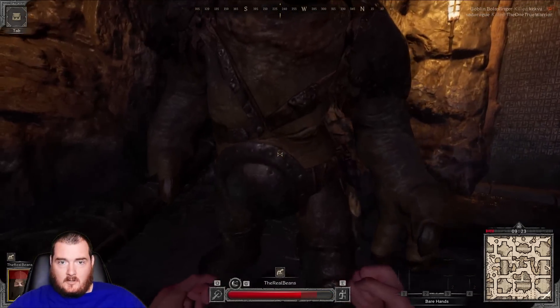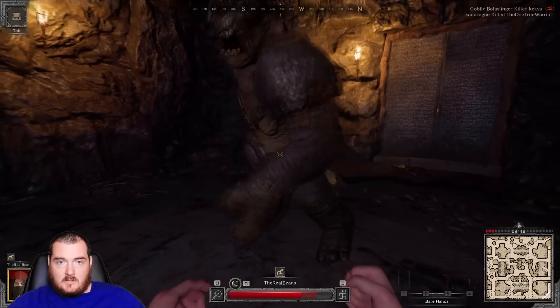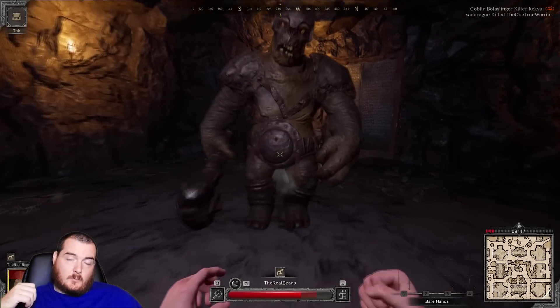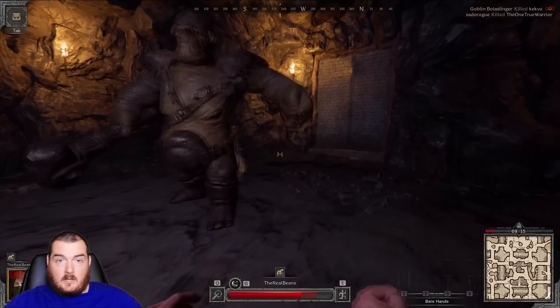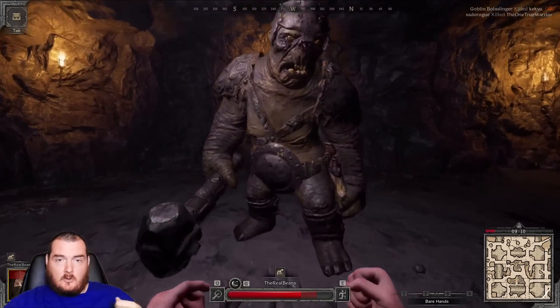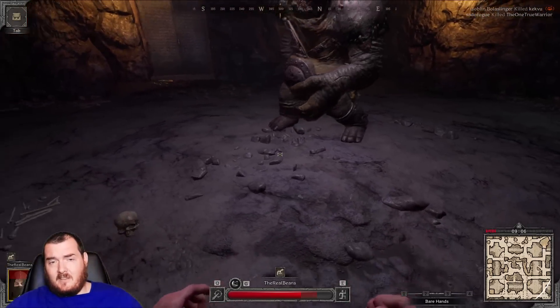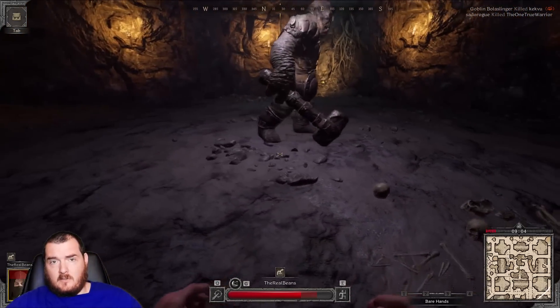Just take a break from the DPS. Stand in his melee range with your back toward the center of the room and let him swing at you without you attacking. Stay on the edge, he swings, you go back — he swings, you go back. Usually it only takes three attacks and he's in a pretty favorable position for you to continue the fight.